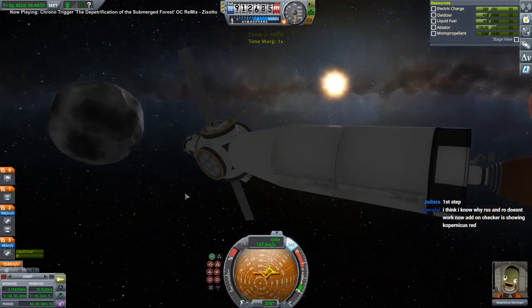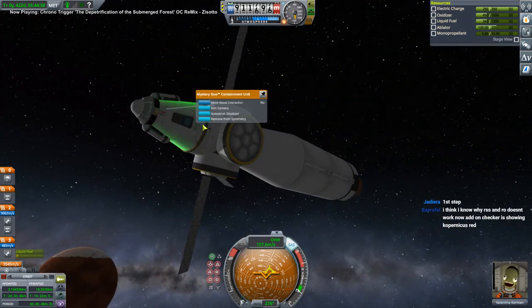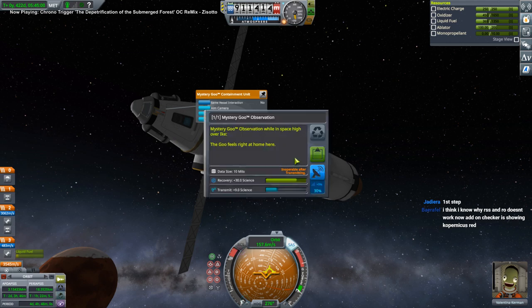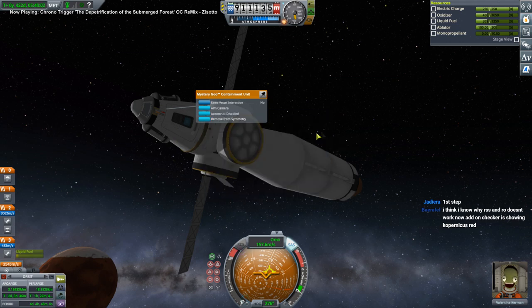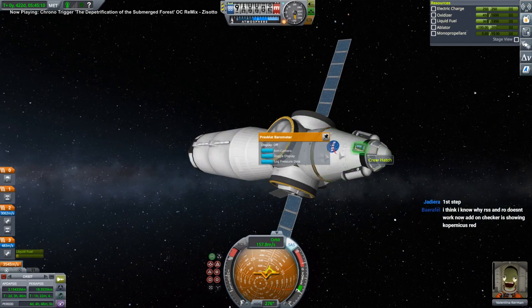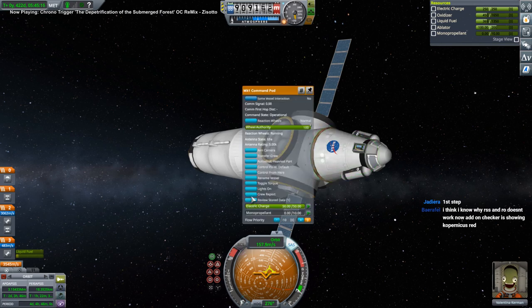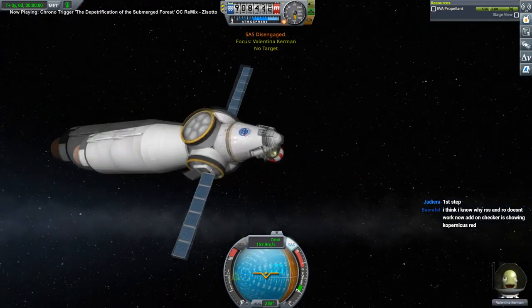Approach to Ike. Let's get the high orbit. We want one mystery goo sample for the surface. 30 science. I think low orbit would be better. Temperature scan we've done before. Pressure scan we have not. Crew report we have - that means EVA report we have too.